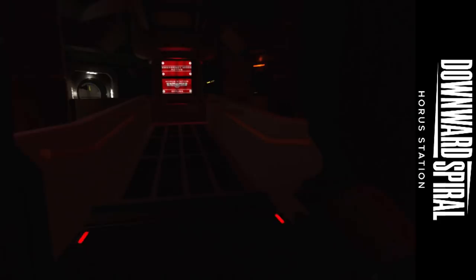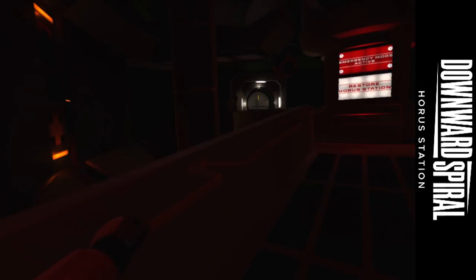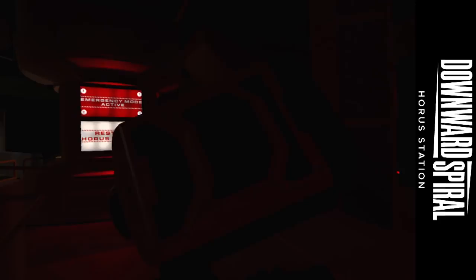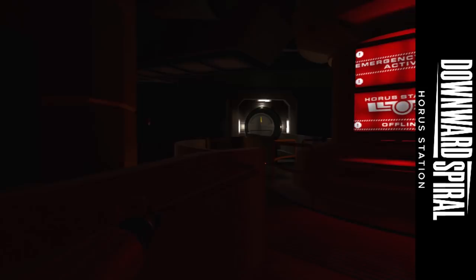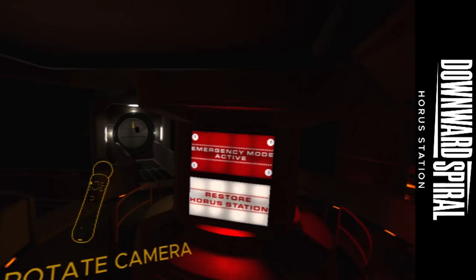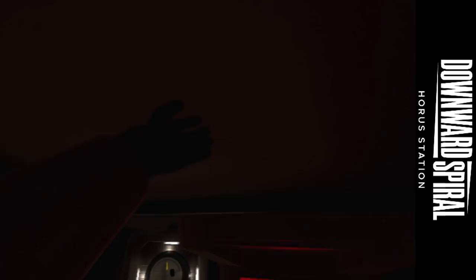Movement in zero gravity — grab surface, push to float. Okay, yeah, that makes sense. So hello everybody, yes, welcome to another episode of Ian's VR Corner. Today I'm playing Downward Spiral: Horus Station, and I'm going to guess that I am currently on board Horus Station. It's a space station if you haven't already noticed, and I control myself quite nicely by grabbing hold of the scenery.